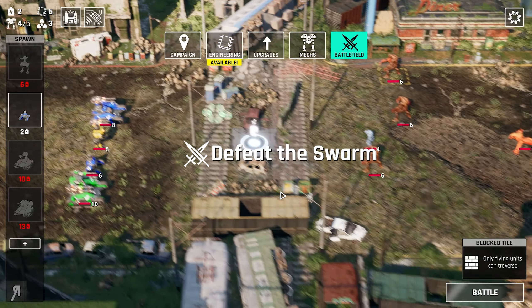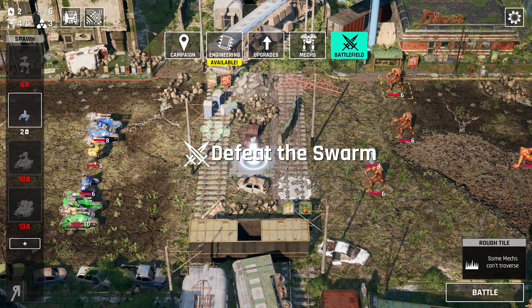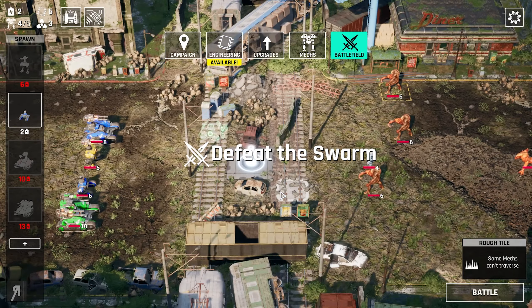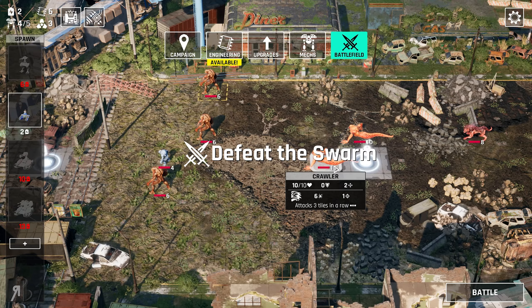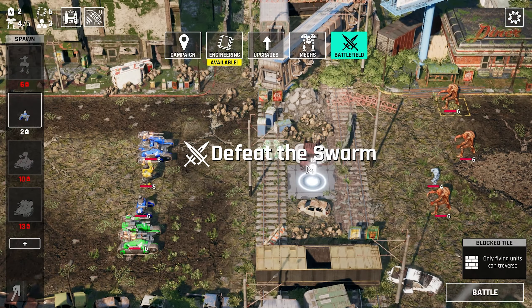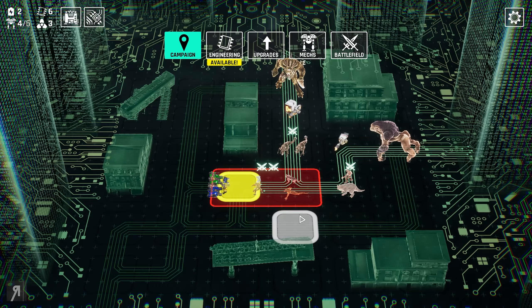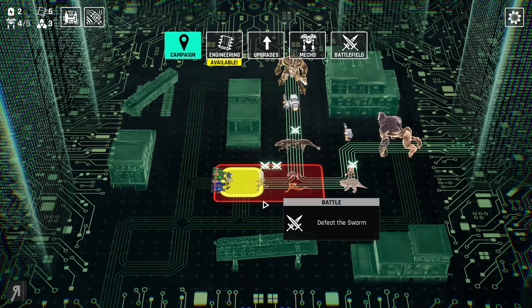The main premise of the game is that you're going to have to progress through a certain campaign map. You're going to customize and build your mechs as you go, improve them with energy, and defeat the swarm along the way. These are the swarm enemies and you can choose your path along the city — obviously you're in a post-apocalyptic wasteland kind of thing. This is the map that you progress along, and I could have chosen a variety of different paths but I've chosen this one.